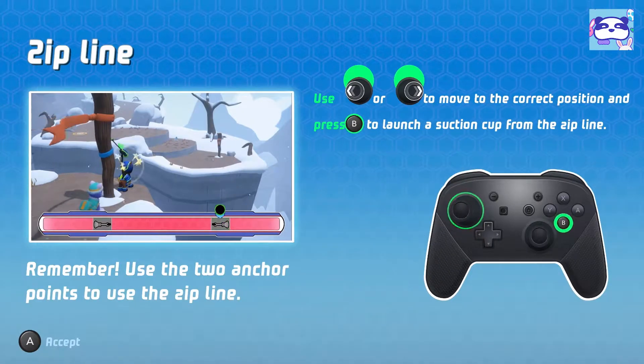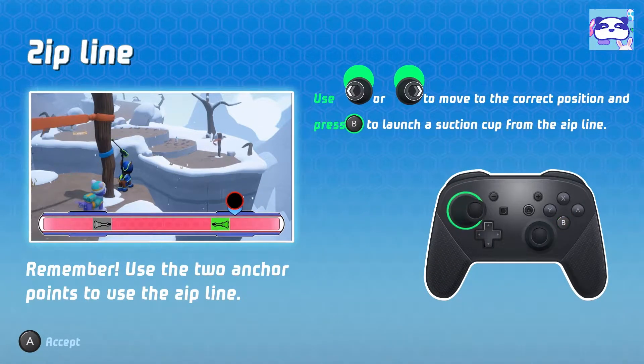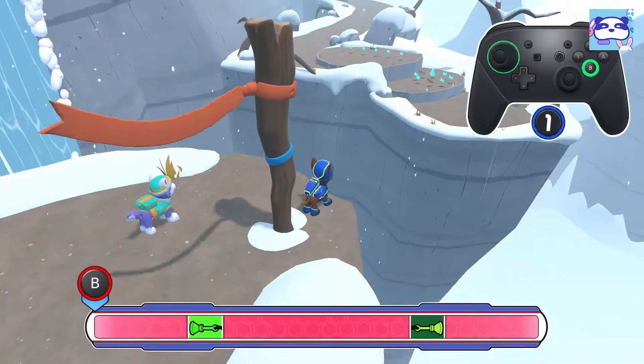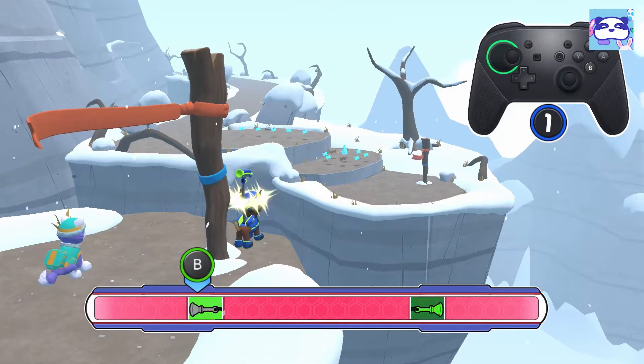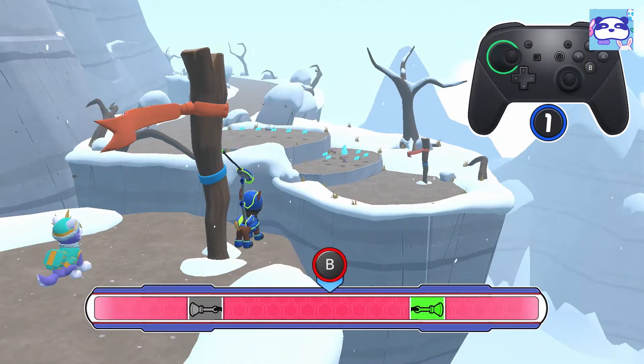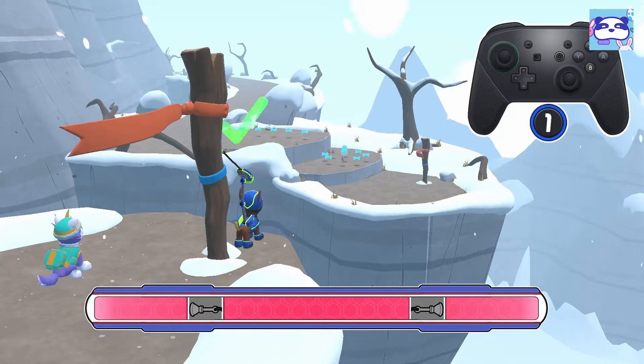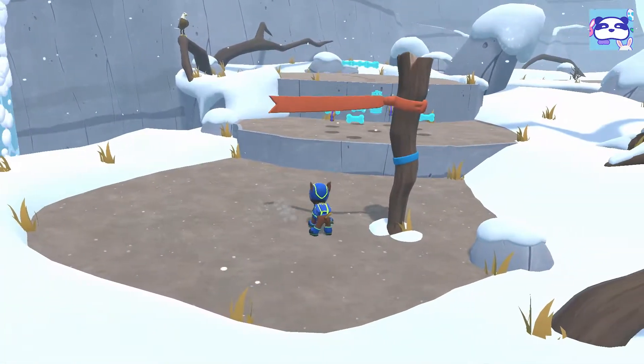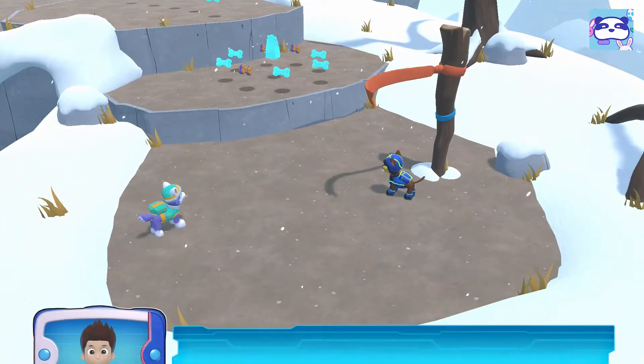Zipline! Use the left stick to move to the correct position and press the button to launch to the right. Great job!